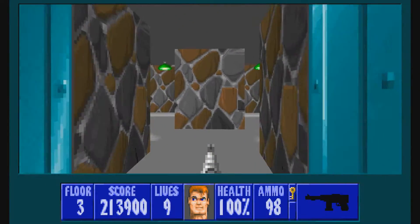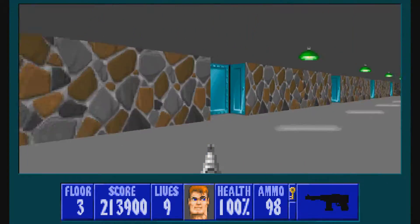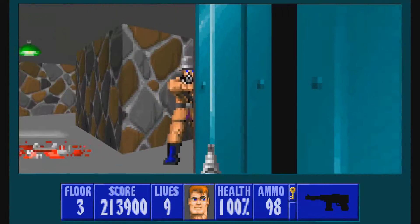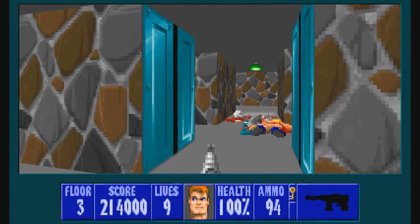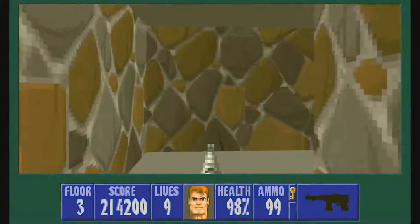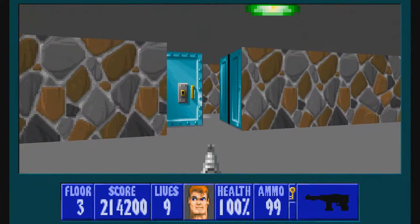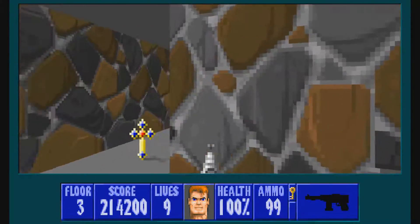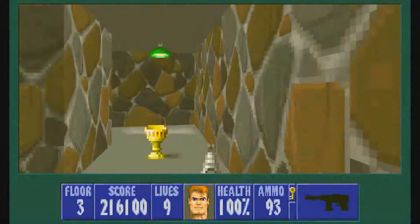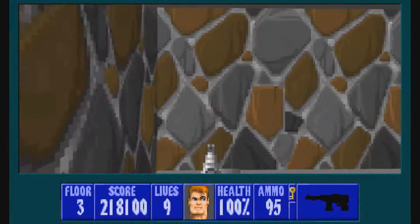Secret here. If you need ammo and health, there you go. I'm going to wait to go in there just a moment — let's just clear out these rooms here. I knew there was another guy in there.